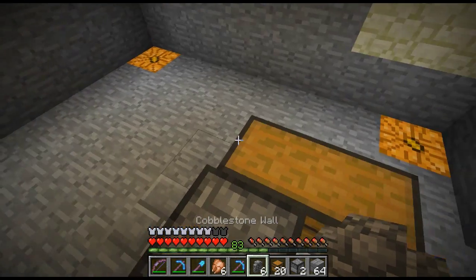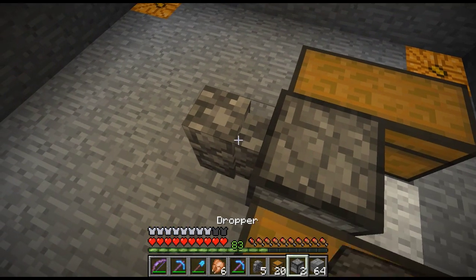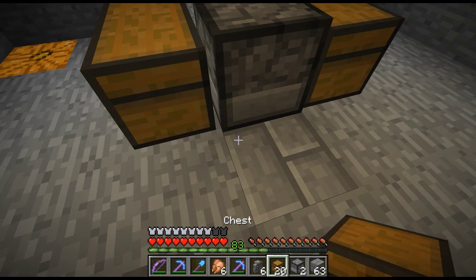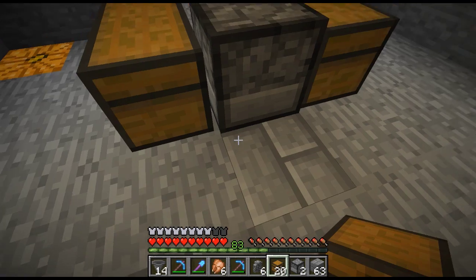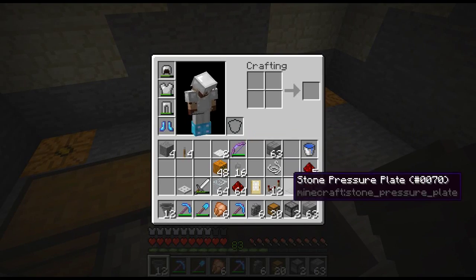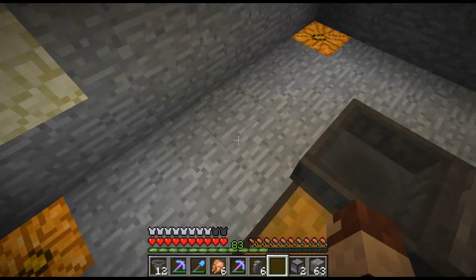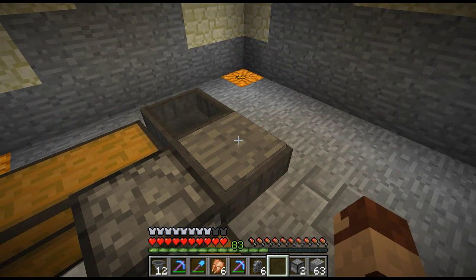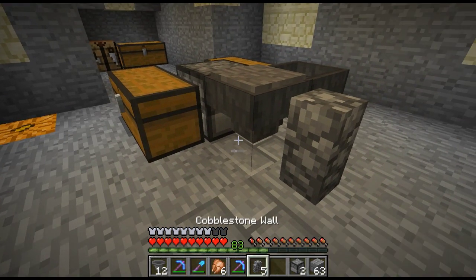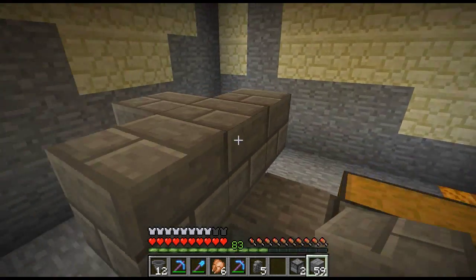Bear with me on this because, like I said, this is a new setup for me to build. I want hoppers - where'd my hoppers go? I don't need a bow down here, get rid of that. Put a hopper there, hopper there, and then a stone pressure plate. I made extra chests because I'm going to make a storage area down below - one chest is not going to be enough, never is.